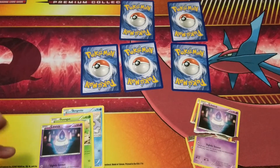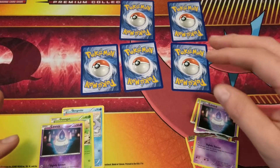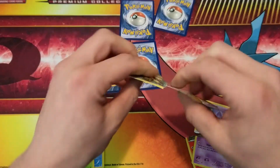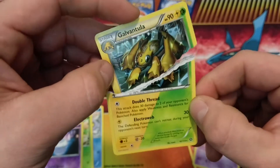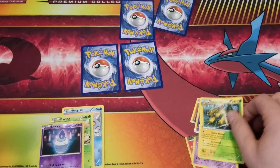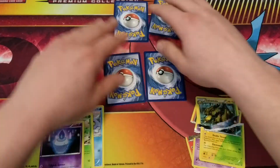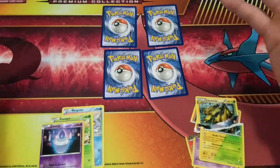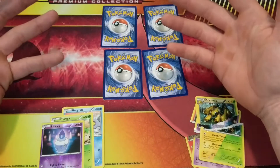And then we'll pick this one and we're going to rip it — and that was our Gavantula, and that was our rare card. At least it wasn't like the first one where I did pull that full art Volteria. I mean, I didn't know how the cards were — I just threw them down really fast in the last video, so it was kind of a mistake on my part in not shuffling them.